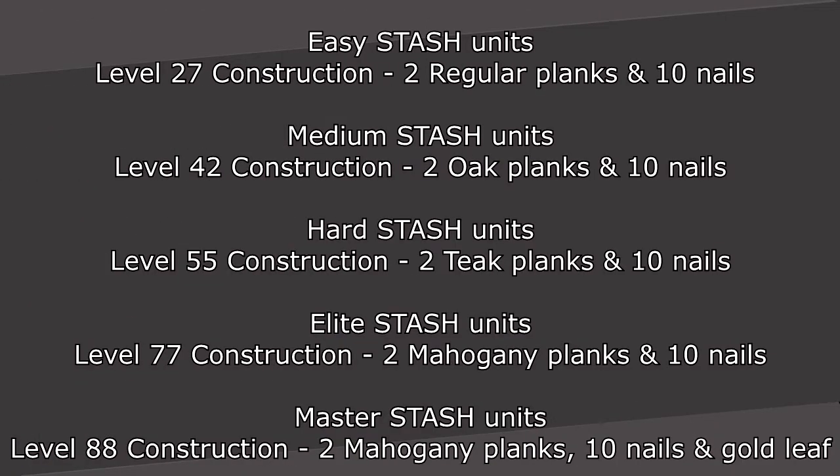Easy stash units require a construction level of 27 with 2 regular planks and 10 nails to create them. Medium stash units require a construction level of 42 with 2 oak planks and 10 nails to create them. Hard stash units require a construction level of 55 with 2 teak planks and 10 nails to create them. Elite stash units require a construction level of 77 with 2 mahogany planks and 10 nails.